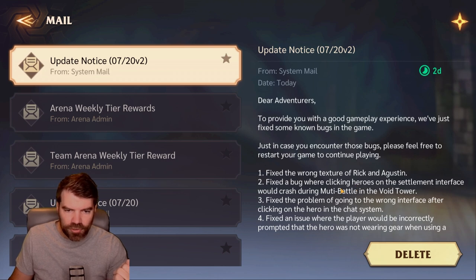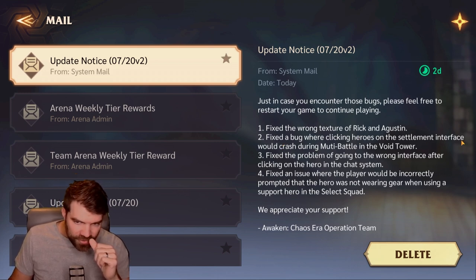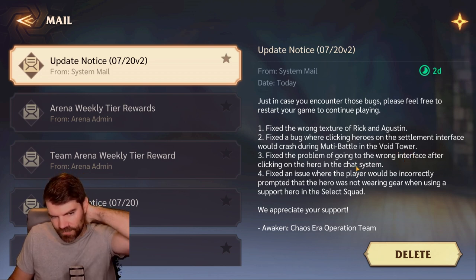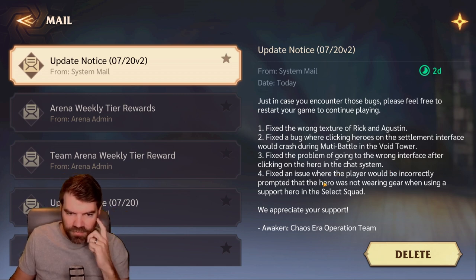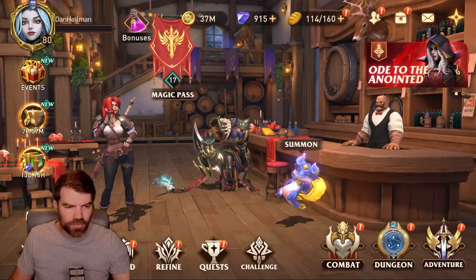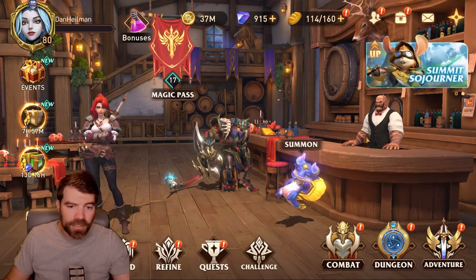Version two: fixed the wrong texture of Rick and Augustin. Fixed a bug where clicking heroes in the settlement interface would crash during multi-battle in the void tower. Fixed the problem of going to the wrong interface after clicking on a hero in the chat system. Fixed an issue where the player would be incorrectly prompted that the hero was not wearing gear when using a support hero in the select squad. Not crazy patch notes — and this lobby definitely looks totally different, it's so bright in here. Anyways, let's look at the new heroes.